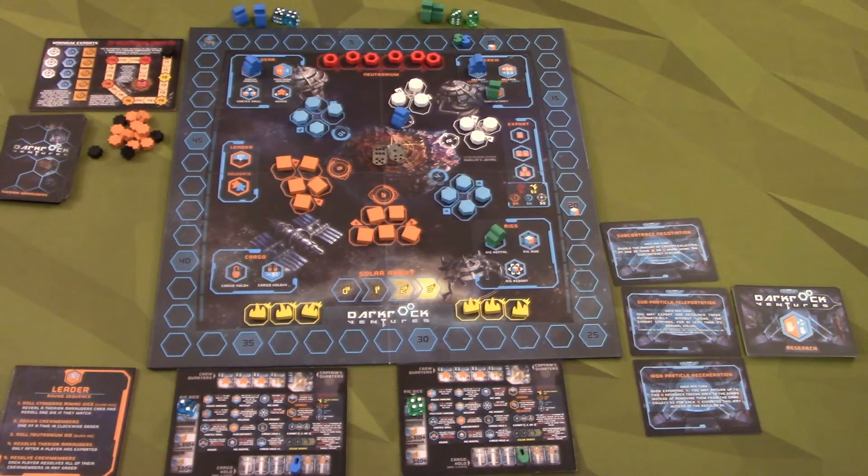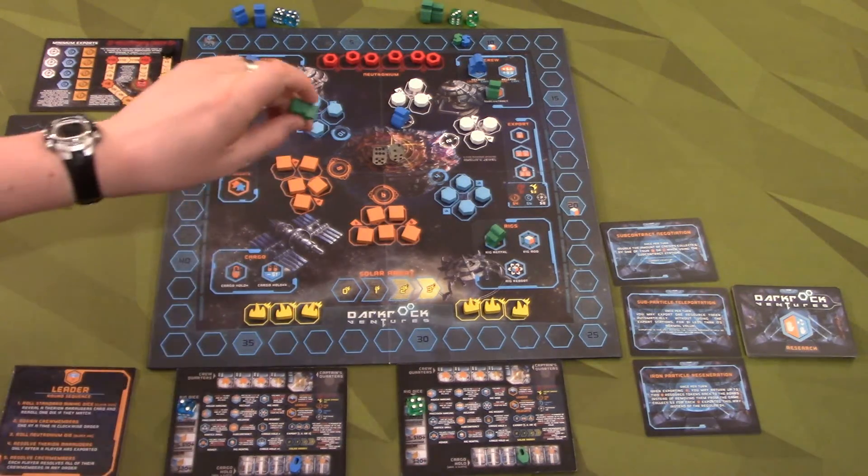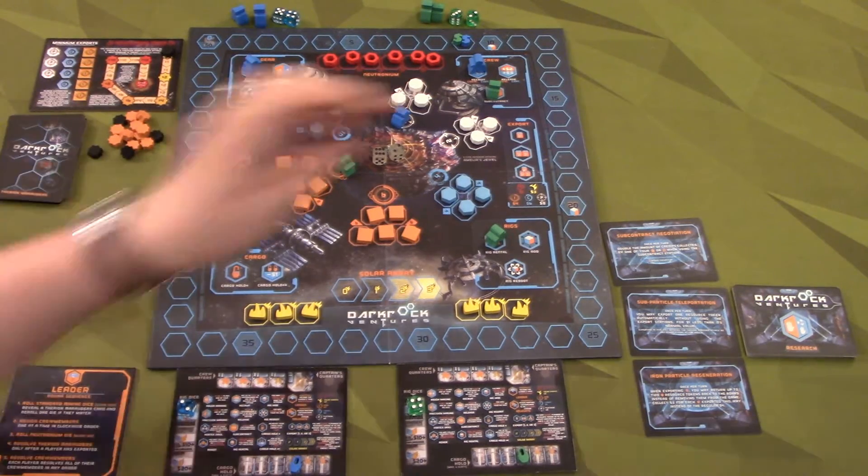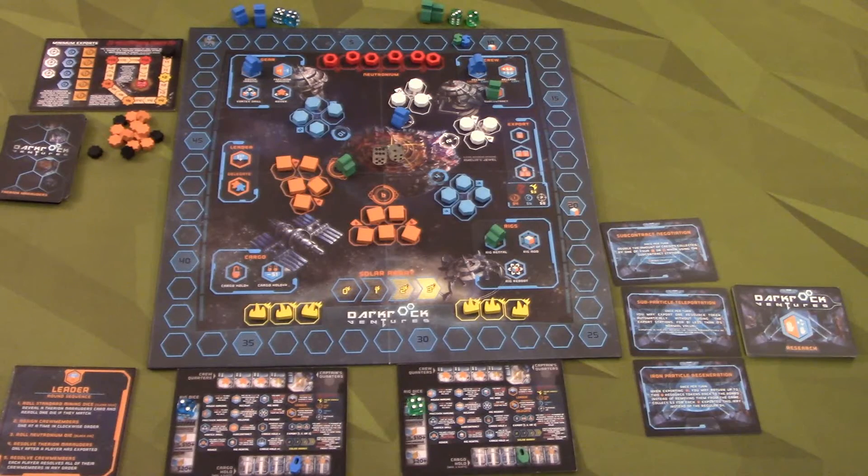Blue guy is going to go right away to recruit to get his fourth regular meeple worker. Green's going to be a little more conservative - green's going to subcontract to get another rig die next round, and go to the rig rental to get an additional die. Then we'll place him here at eight to see if he can get some iron. I don't have anybody exporting, so we'll export next time.